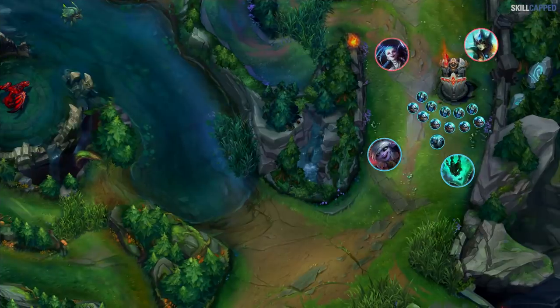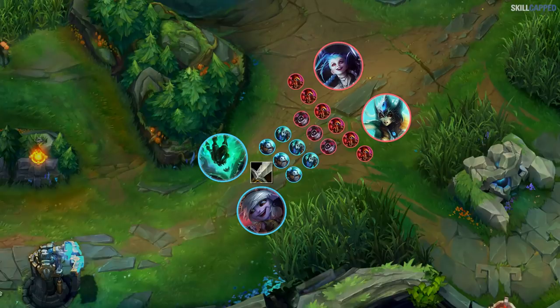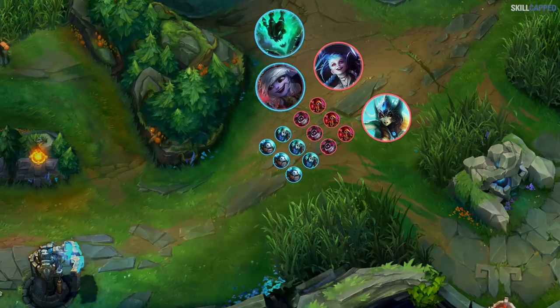If you have a ranged support or your opponent is playing really safe, slow push the first three waves. It's guaranteed you'll get a nice big crash on the third wave. Cheater recalls on Tristana are incredibly potent because it fixes a lot of the issues she has with crashing waves. By being away from lane so long while you recall, she won't be auto-shoving the wave that is bouncing back to her. That means when she does get back, the wave will be stacked on her side of the lane. She can easily thin it with her E, and once the waves are equalized, she can go back to looking for all-ins with her extra item.